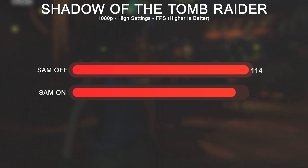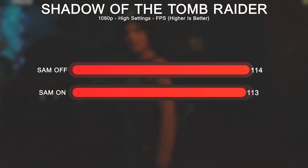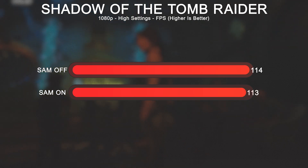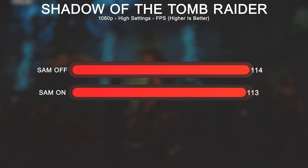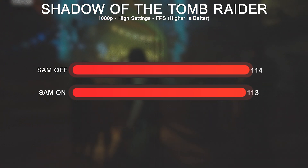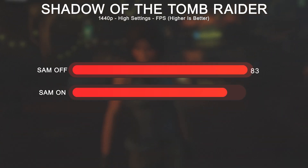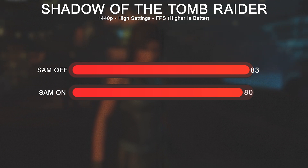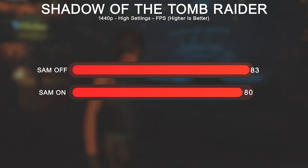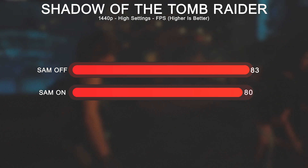In Shadow of the Tomb Raider at 1080p high settings, there was only a 1 FPS difference: 113 with SAM enabled and 114 with it disabled. At 1440p high settings with SAM enabled it was 80 FPS, and with it disabled 83 FPS — didn't make a whole lot of difference there either.